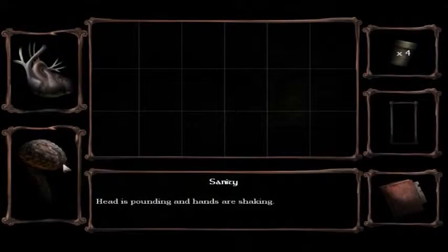Tinderbox, help me. Any sources of light? Apparently not. Thomas Grip, I need you. I need your help. Head is pounding and hands are shaking. I'm going very insane. Thomas? Thomas? Thomas? Thomas?